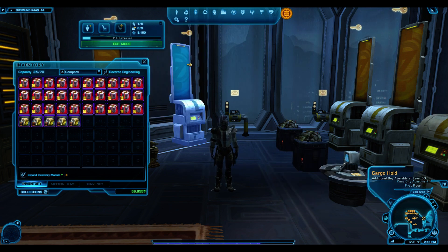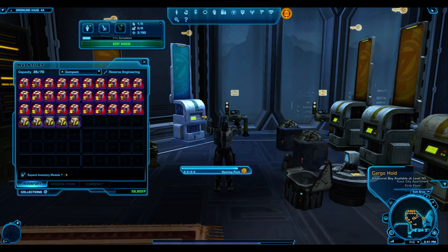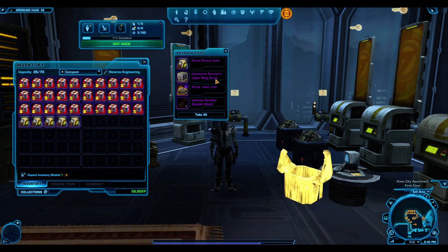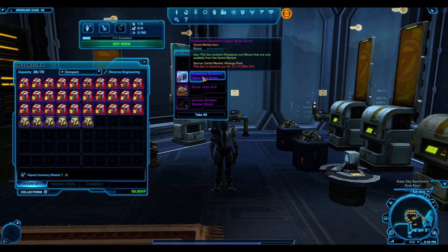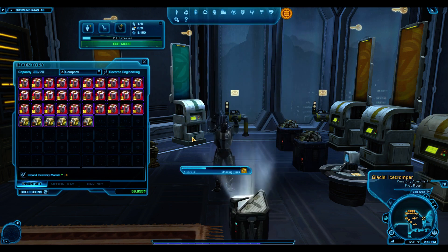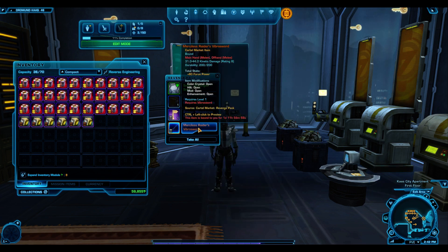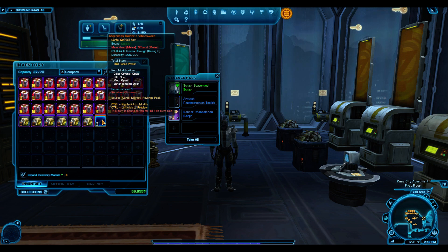Next pack: two more grand chance cubes — totally fine with that. Then another Dust Storm Survivor upper body armor. Not too good. Not even a gold.